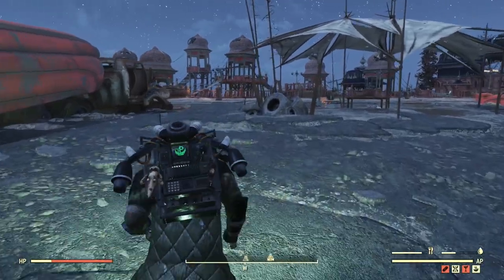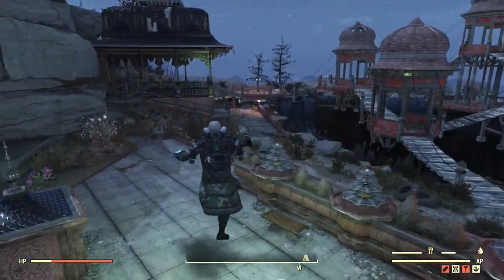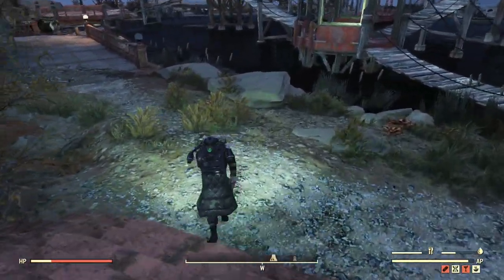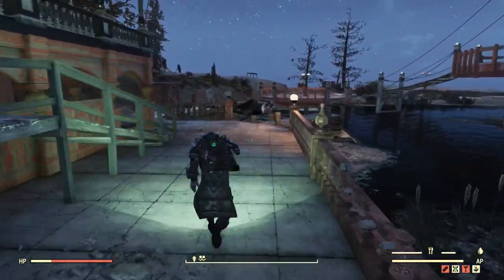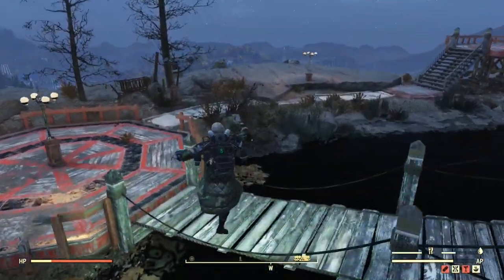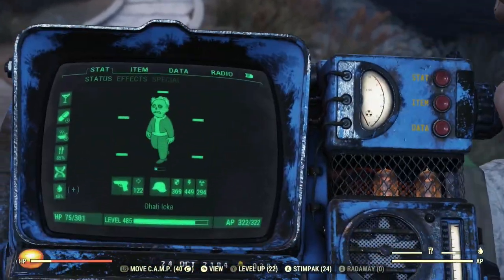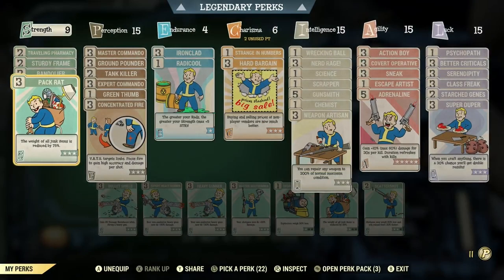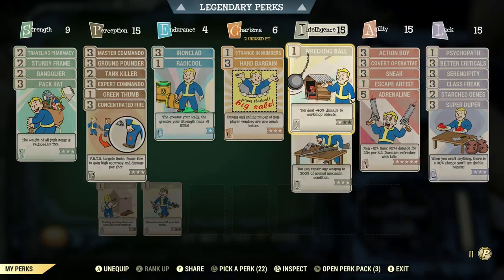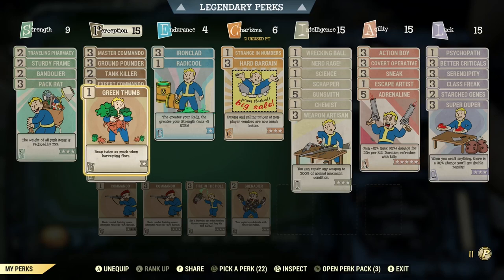Up here at the Palace of the Winding Path is just where I go to farm fire caps, but you can find them in a lot of different locations. The main reason I come to this one is because there's a pretty high concentration and most of the time they haven't been picked through by other players. When we're gathering, we're going to slap on one more perk card — Green Thumb, which lets you reap twice as much when harvesting flora.